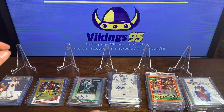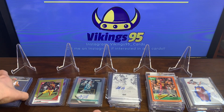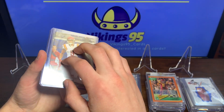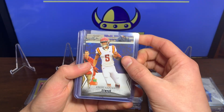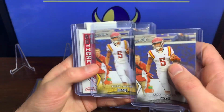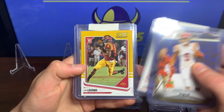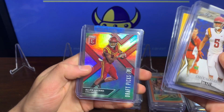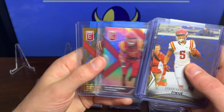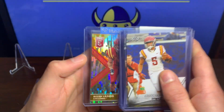With that, let's get into it. I got all my different piles here and I'll be putting cards in the back throughout. To start off we got the Leaf Draft, Leaf Draft Gold, Game Day Ticket Lazard, Score Rookie, the Score Gold Rookie, the variation of Elite, another variation of Elite, and then we got the shorter print of the Elite but not numbered.